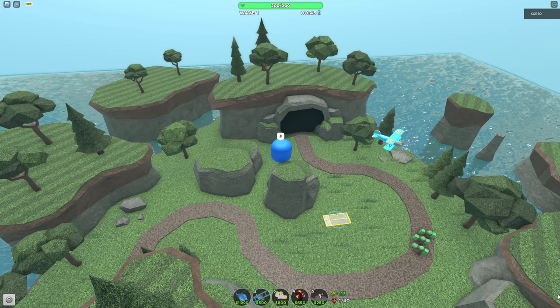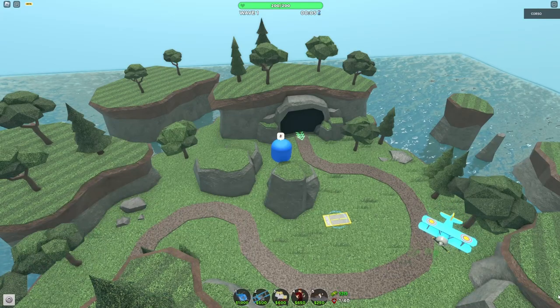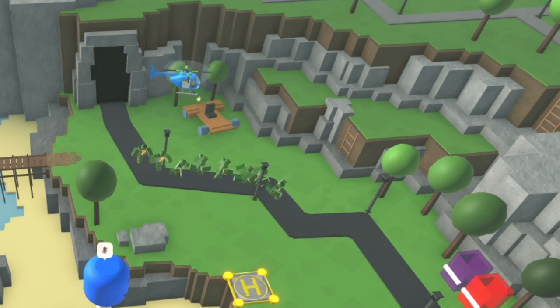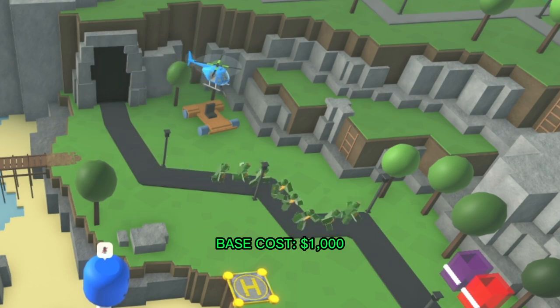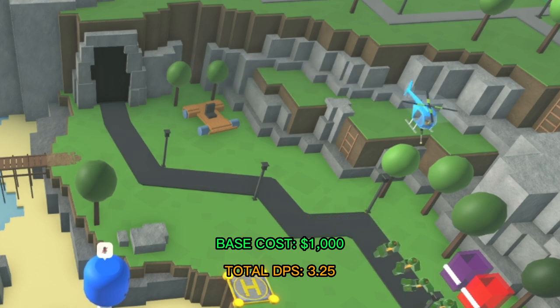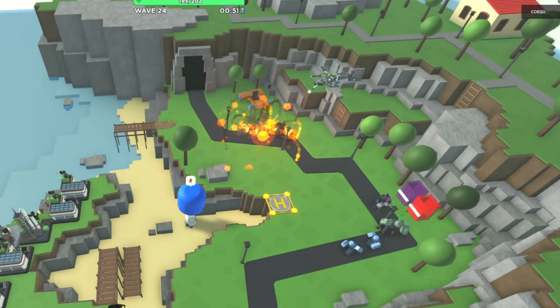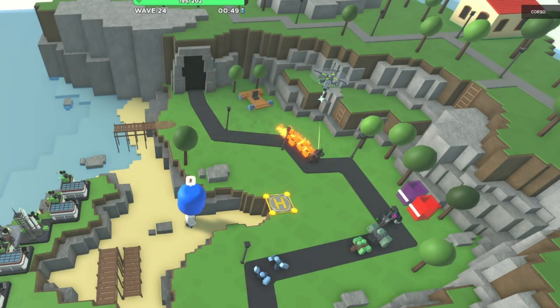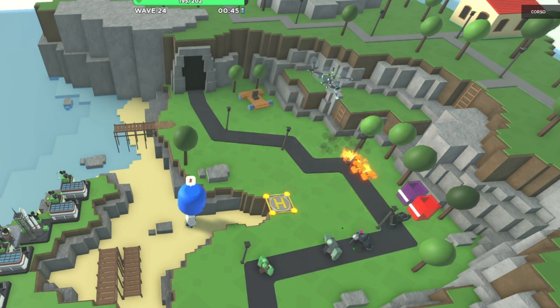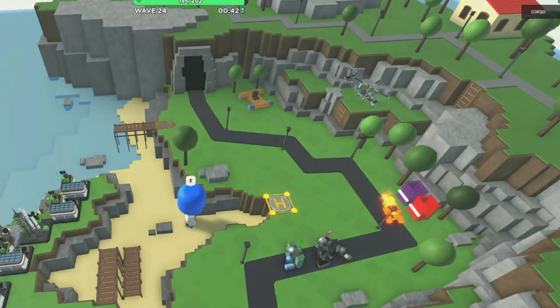An advantage the Ace has is that you're able to place it on wave 1, meaning it can be used effectively as an early game tower. The Pursuit is not really an early game tower — it costs 1,000 cash to place and only gives 3.25 DPS, so you can't place it on the first round, and even if you did, it wouldn't really do much. However, it can be pretty useful in the mid to late game. A Pursuit at level 3 or more can be very effective at killing swarms of zombies, and its targeting is much more consistent than the Ace, so you won't have to worry as much about it missing enemies.